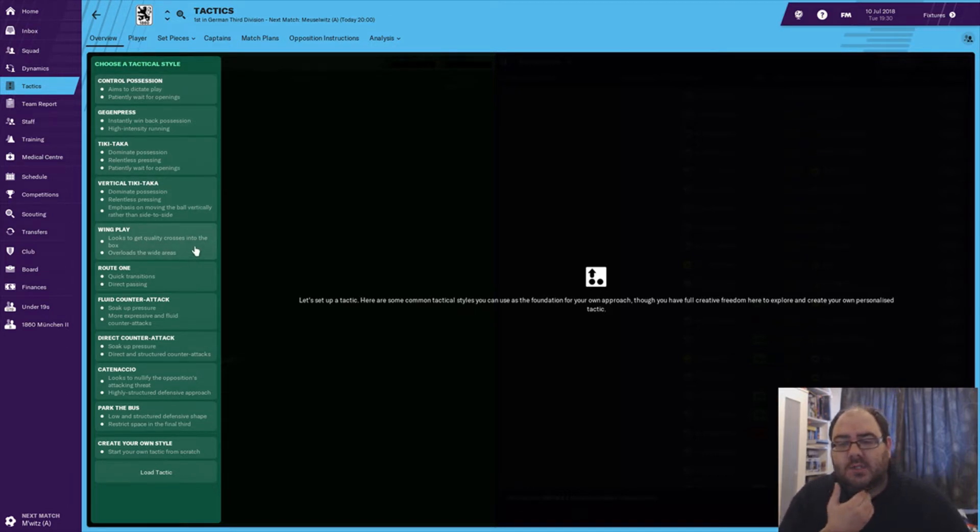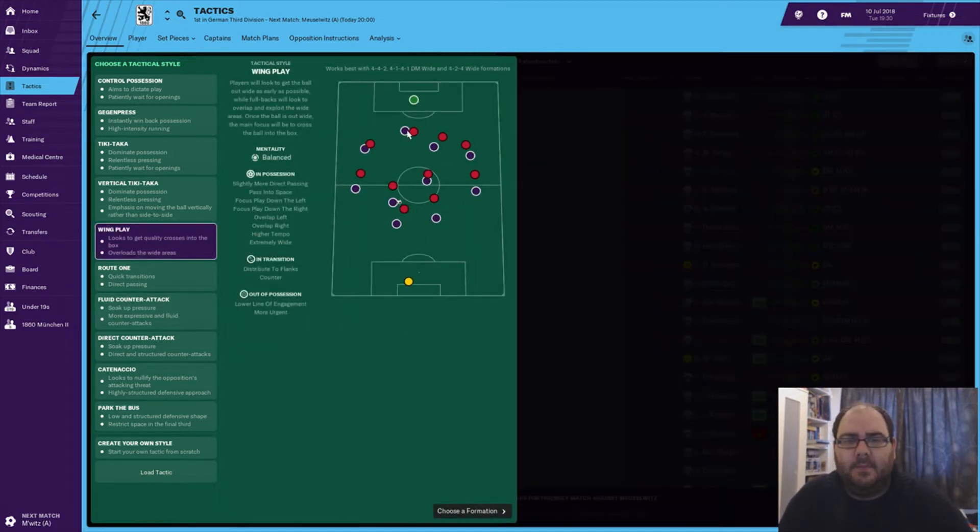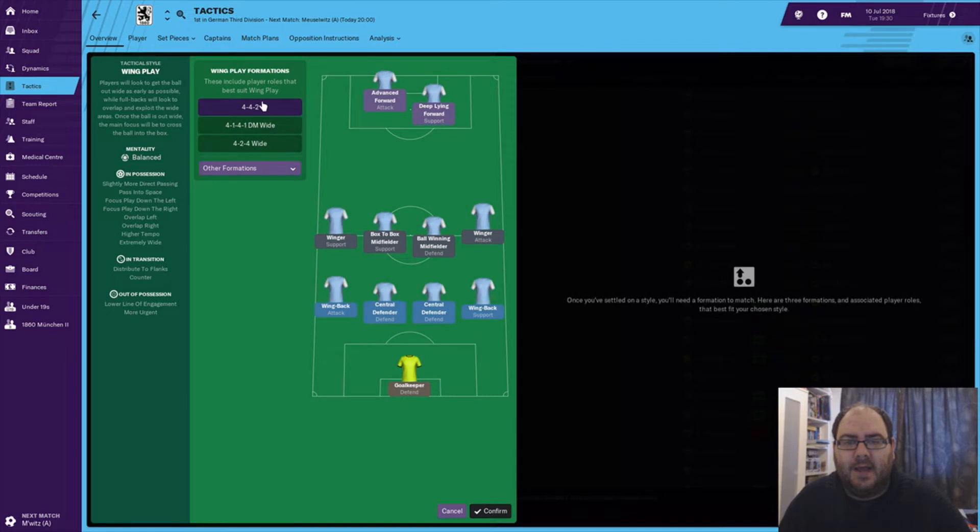Wing play might be one option - quality crosses into the box, overloads on the wide areas. Fluid counter-attacks or even direct counter-attacks, because we're going to have two target men up top. We'll probably start with wing play because we can play a 4-4-2. It's a balanced mentality, slightly direct passing, passing to space, focus on the left and the right with overlaps, higher tempo, playing extremely wide, distribute to flanks and counter, lower line of engagement and more urgent. We're probably going to go for a 4-4-2 but we will change the roles around a little bit.